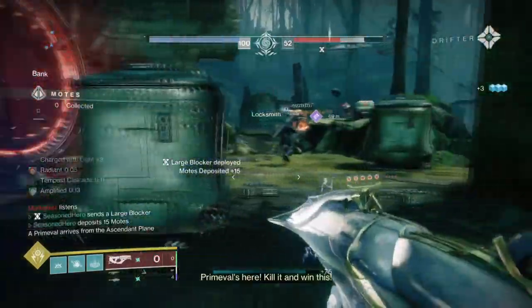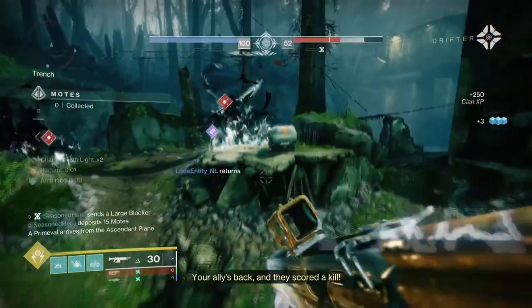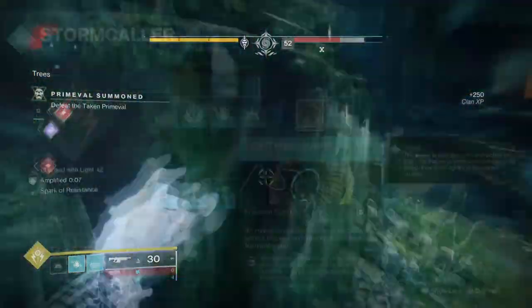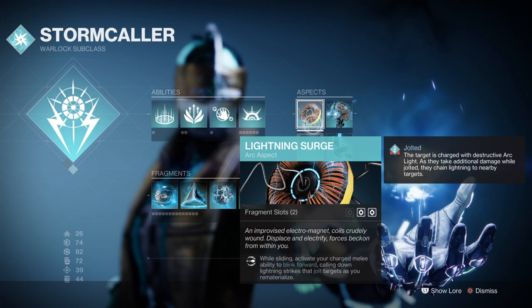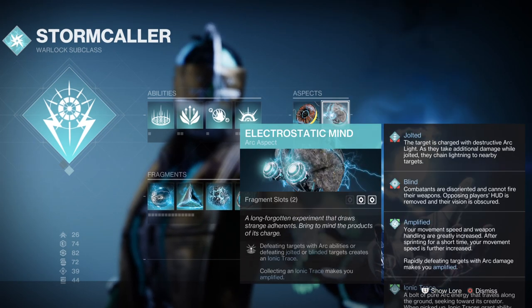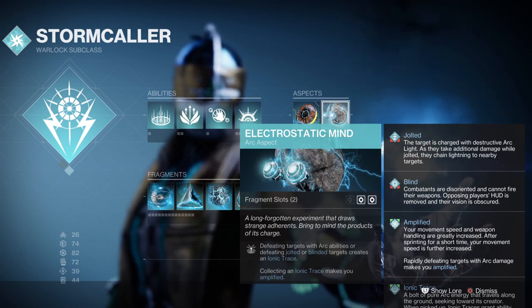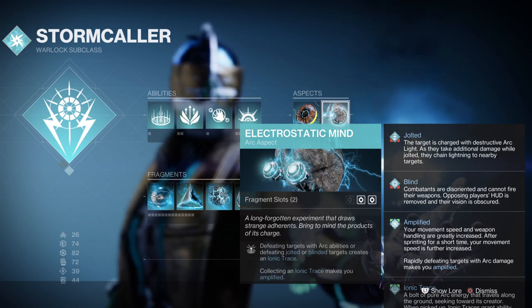The only issue you'll come across with this setup is ammo, but this can be fixed a few ways. So let's start with the aspects — we have Lightning Surge, which allows us to turn into a ball of lightning and bring down lightning onto our position. We then have Electrostatic Mind, where defeating a target with arc abilities or being jolted and blinded will create ionic traces. Collecting those traces will make you amplified.